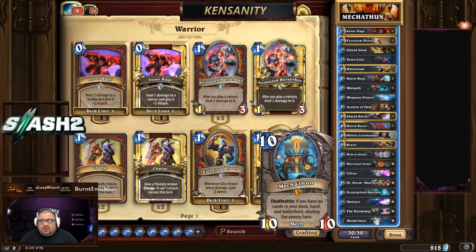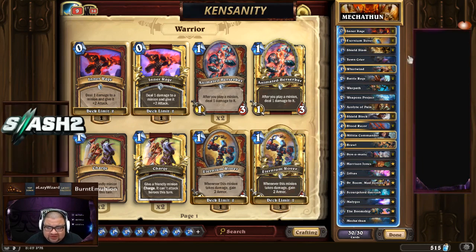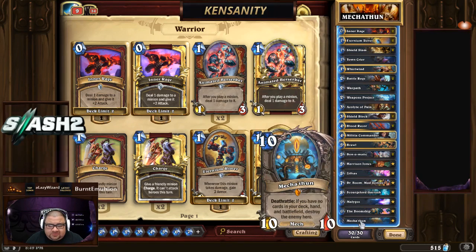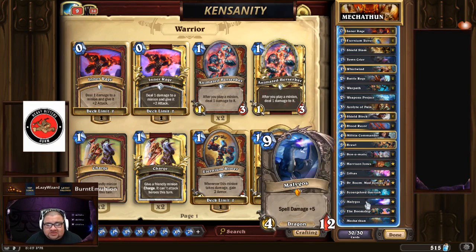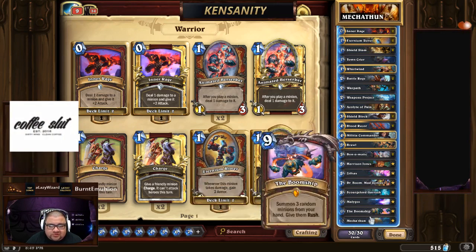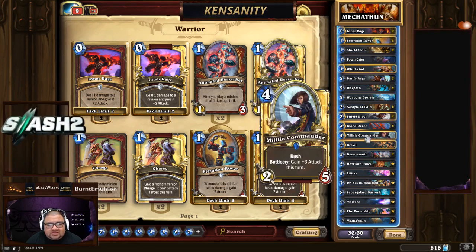There are two ways to get the combo, and both require Boom Ship. The first way: if you have a lot of armor, you play Boom Ship to pull out only Mechathun, then Shield Slam him. The other way is to have Malygos and Mechathun in hand, play them both out with Boom Ship, then Inner Rage on Malygos, Inner Rage on Mechathun, then Whirlwind — that does 10 to 12 damage to everything.